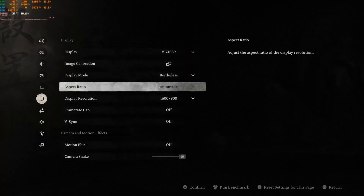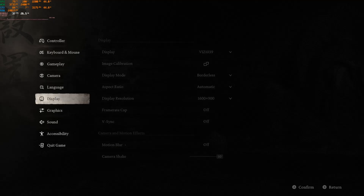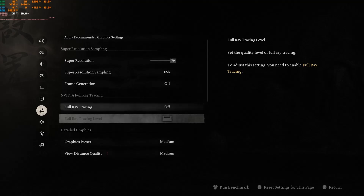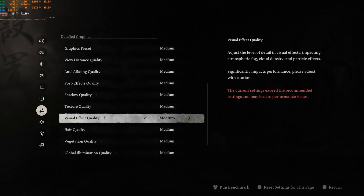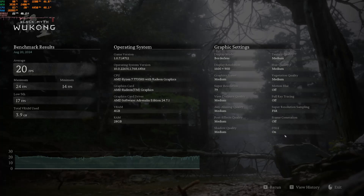Now we'll try a base of 900p, just like we did on the Ally X. Let's look at the rest of the settings — we'll try medium this time with FSR at whatever it wanted to do stock, which I guess is 79. Now we'll run a quick benchmark. This time we got an average of 20 FPS, a maximum of 24, a minimum of 14, with a low fifth of 17. VRAM use is even more this time — we got 3.9. This is probably not gonna be very good. It's probably gonna have missing textures and stuff, but let's go try it out.